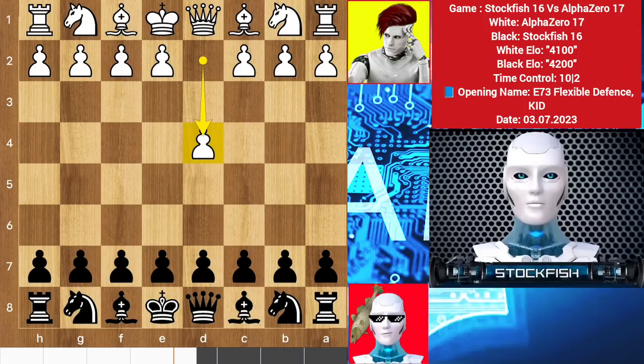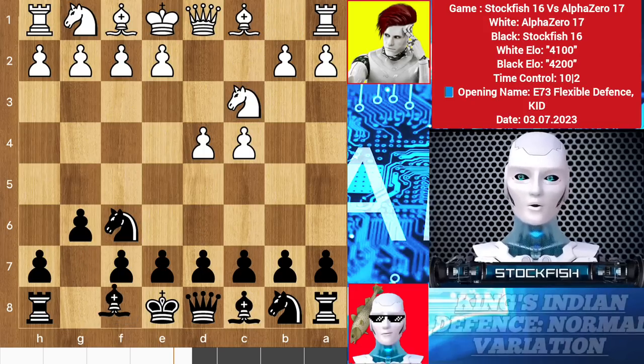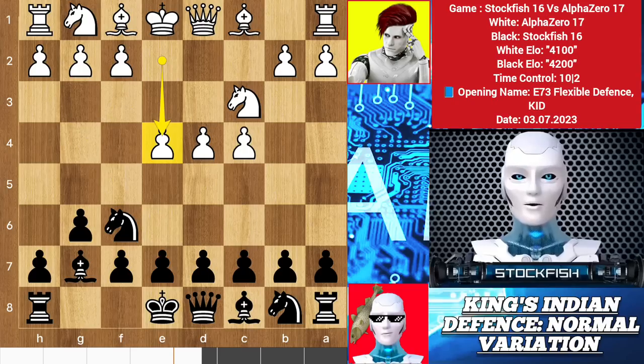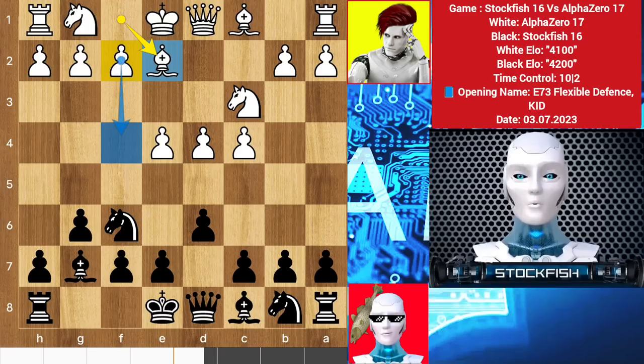Alpha started the game with d4, we have knight f6, c4. I played g6 instead of playing d5 or e6, so knight c3, bishop e4 by alpha, making a three-pawn army in the center. Then d6 with an idea of playing c5, bishop e2 — alpha's plan is to play f4, making a great pawn structure.